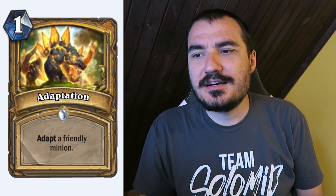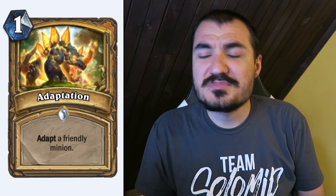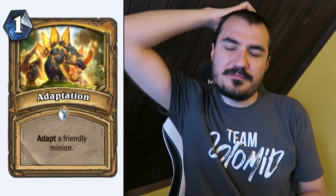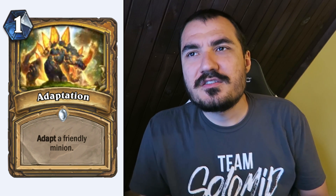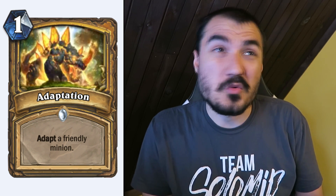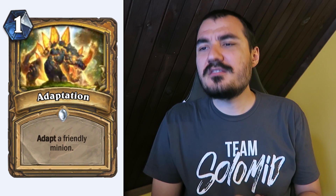Adaptation: 1 cost Paladin card, very important towards the Paladin quest. It's also just a pretty good high-tempo buff. If you do Hero Power then Adaptation, you can get a 4/1, a 1/4, a 2/2, or a Poisonous 1/1. A lot of those are okay — really okay. I think this card is pretty good.